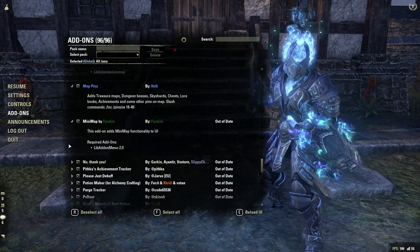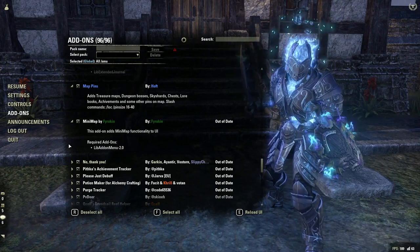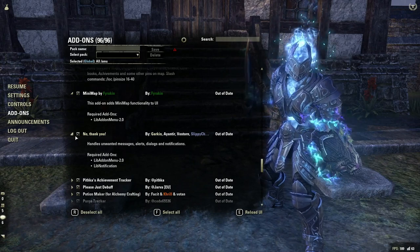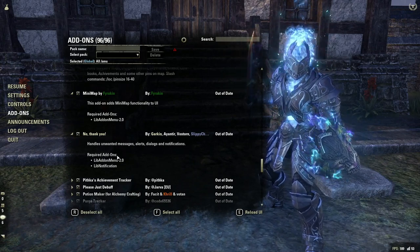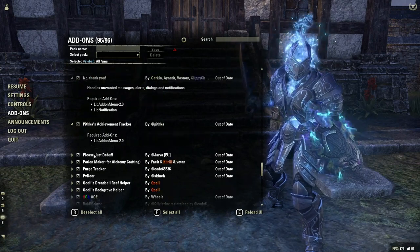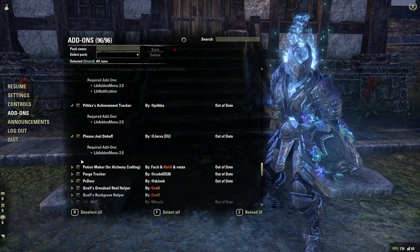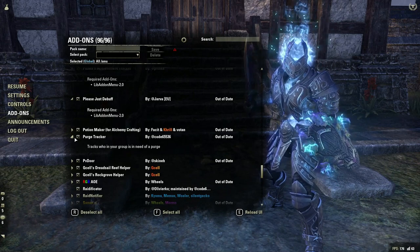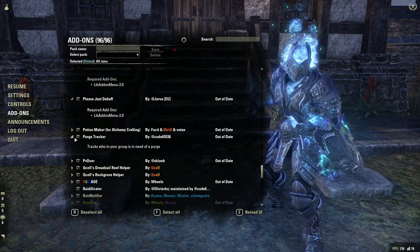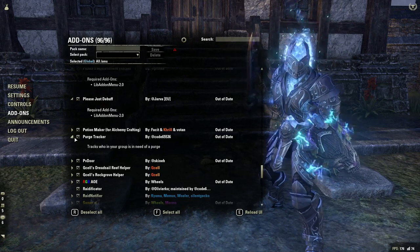Mini Map is just a little circle mini map I only use when I'm doing Overland — when I'm inside content I generally turn it off. No Thank You just hides different alerts and messages I don't want popping up, especially in trials — like when people leave guilds, which used to lag the game a little bit; this prevents those from popping up. Please Just Debuff is another add-on for tracking different things like Alkosh, Torn, and Torn immunity. Purge Tracker is really good for certain instances where purge is a big thing — Sunspire Locusts, Halls of Fabrication on the first boss — there are lots of places where purge needs to be used and this will show you when people need to be purged.